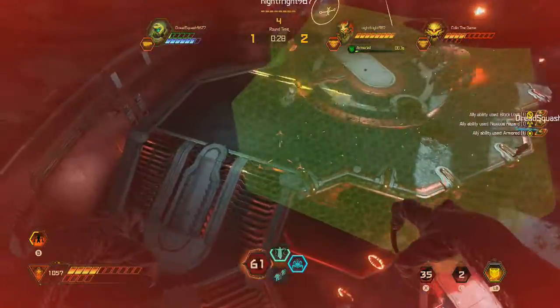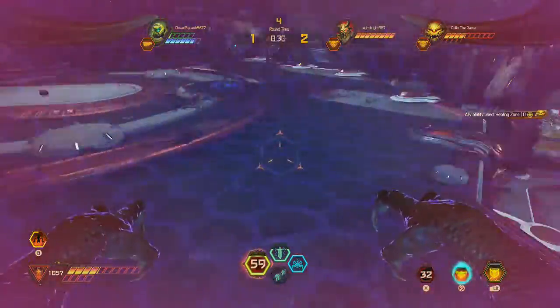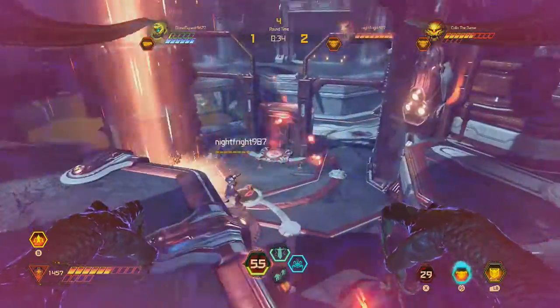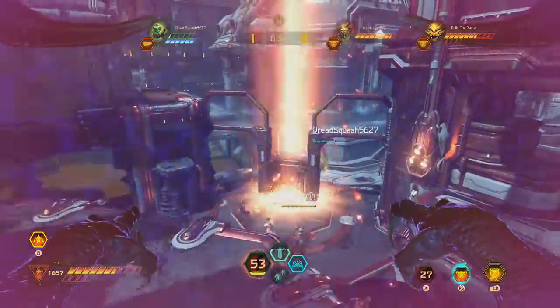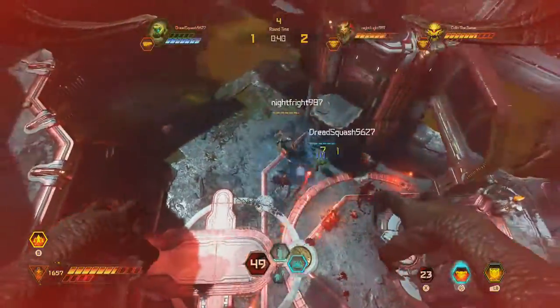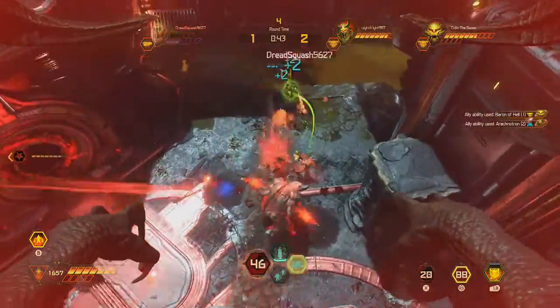Drop some health down there. I'm going to stay in this bubble. As I mentioned in my Slayer video, you can't really heal easily as the demons, so you have to utilize the Baron of Hell. See, there he is down there — kill that Slayer.